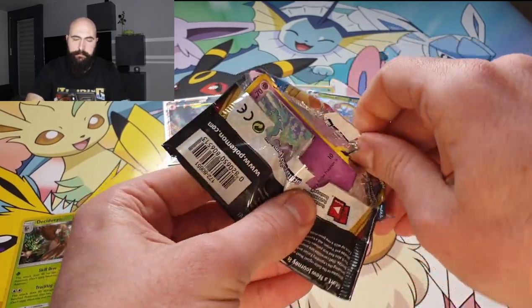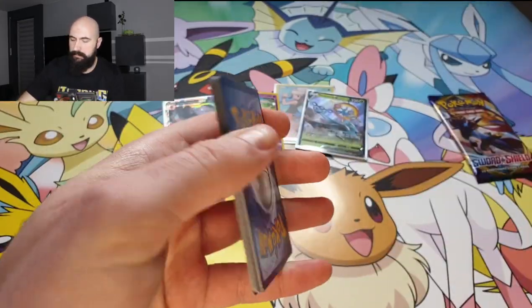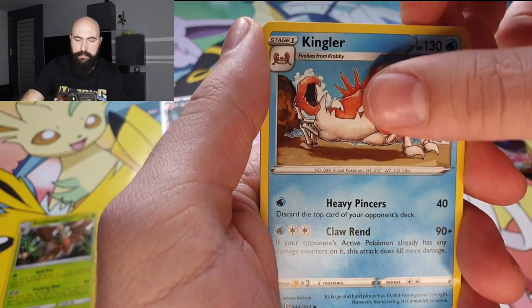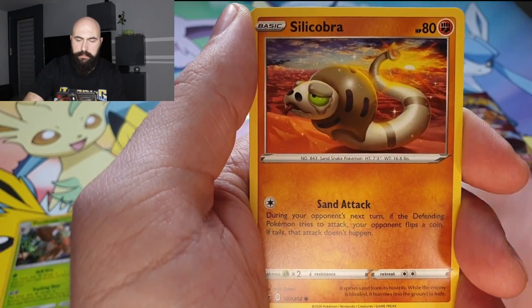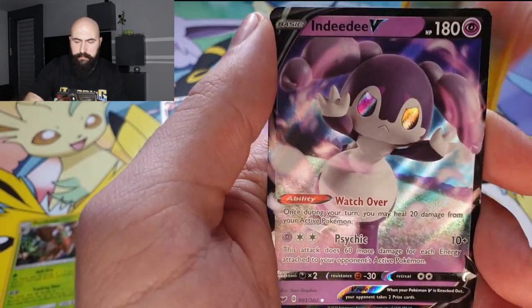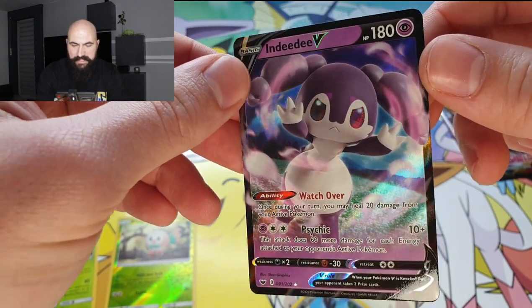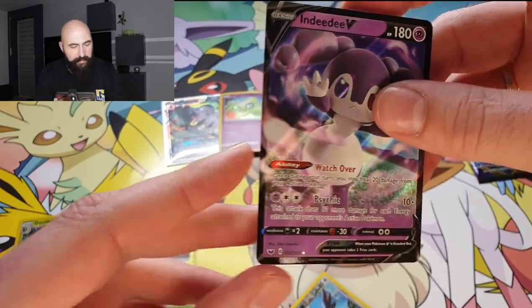Pack number two. Four to the front. Dark-type Energy, Ferrothorn, Crashing Hammer, Kingler, Galarian Ponyta, Cottony, Scorbunny, Silicobra, Yamper, Yamper as a reverse. Wow! Another V-card! Unbelievable — two in a row! Indeedee V, I think. Nice, I love it.